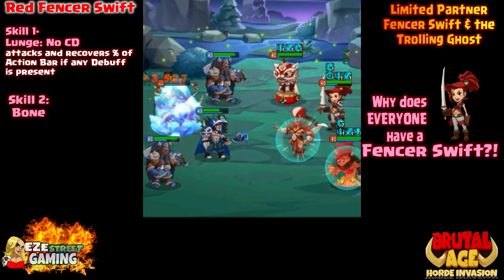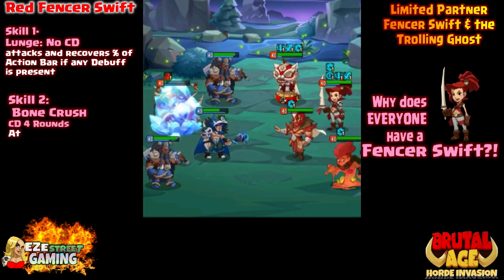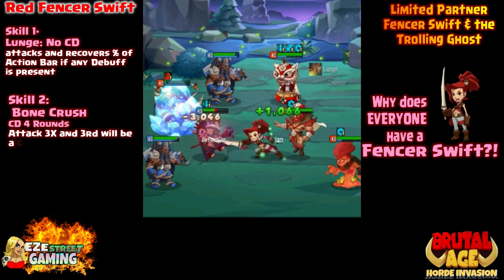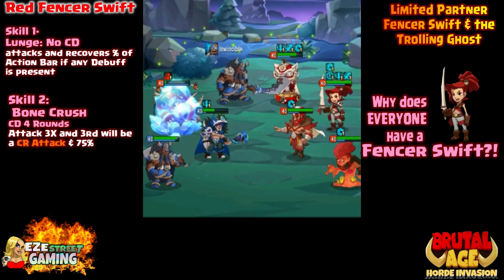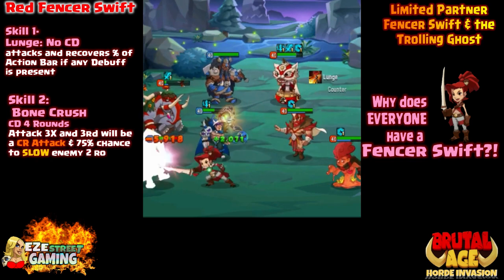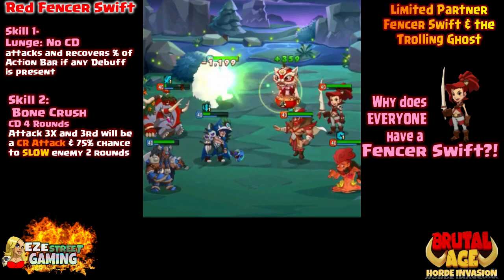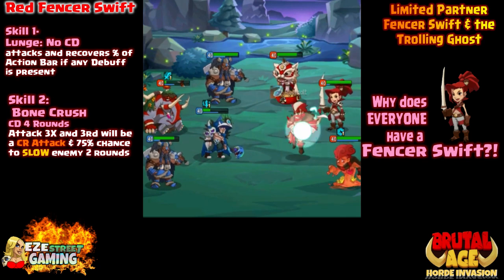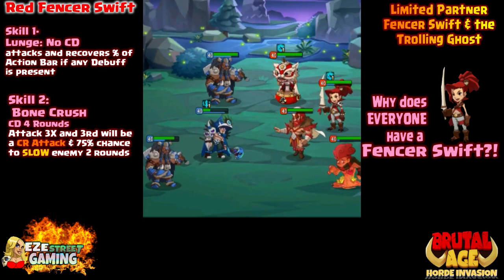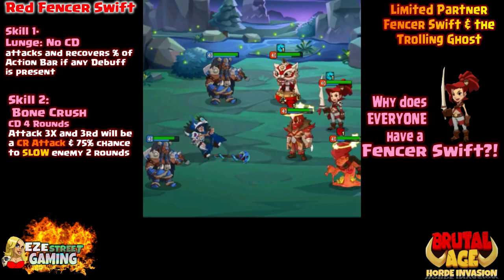Red Fencer's first skill is Lunge. Whenever her other skills are on cooldown she can do Lunge — it's an attack that recovers a percentage of her action bar if a debuff is present, so she'll be attacking even faster. Second skill is Bone Crush, which is on a four-round cooldown. She attacks three times and the third hit is guaranteed a critical attack. There's also a 75% chance to slow the enemy for two rounds, so she speeds her own action bar up and slows the enemy.